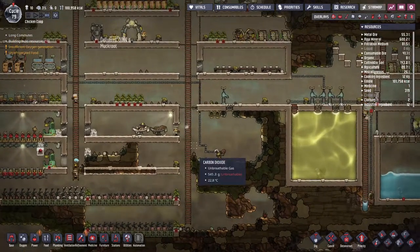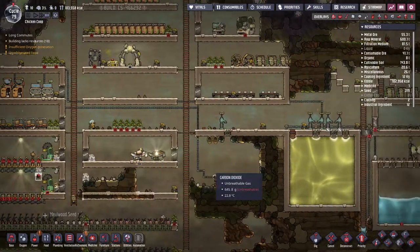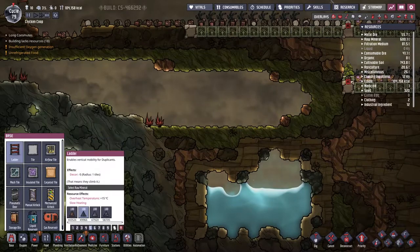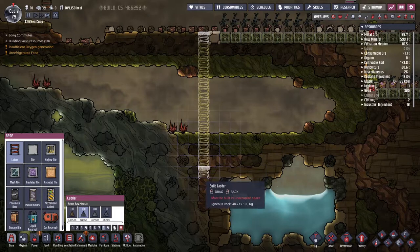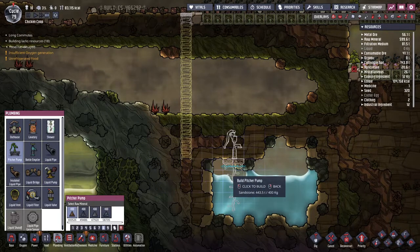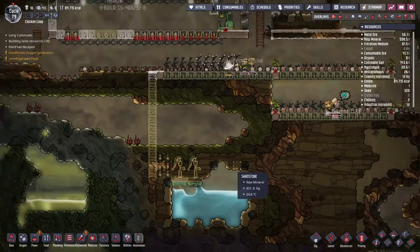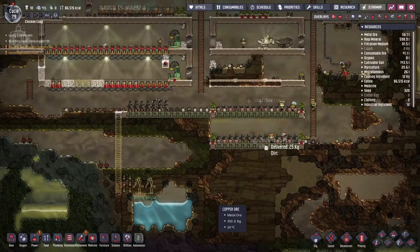Do we have food? I should know. Do we have oxygen? We do not have any oxygen production at all — oh no. There's some clean water here, let's go ahead and put a priority 8 ladder down, priority 8 pitcher pump here — here will do, along with here — and a priority 8 dig to get to it. So everything is priority 8; please get it done quickly. Instead they are just farming. You'll be fine, right? It'll probably be okay.